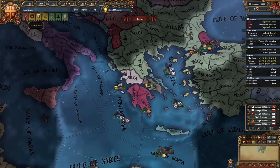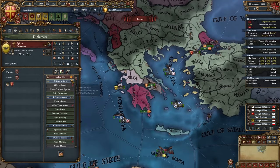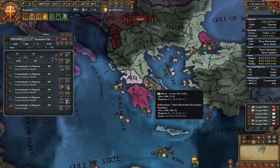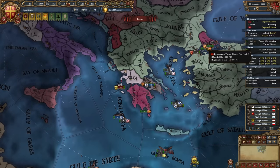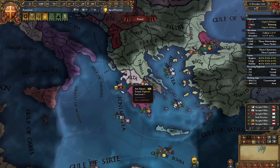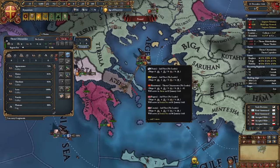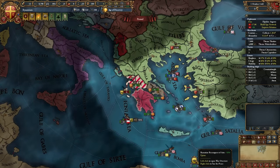Before declaring on Epirus, check if you can rival them — in my case I can't, no big deal. Don't rival anyone just yet. On December 11th, declare on Epirus for the reconquest of Arta. Tell Athens to be supportive and attach them to the army, then send the army to Arta — don't fight Epirus in Cephalonia, don't engage their army at all. Once troops are moved, dock the navy — we don't want to fight Epirus's navy, we need to keep it alive.